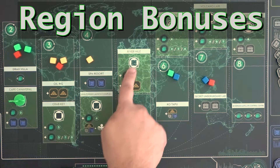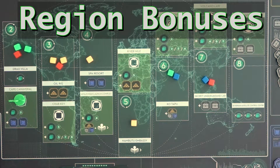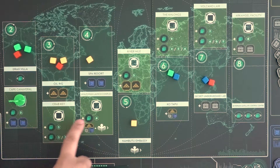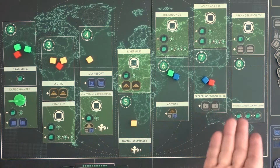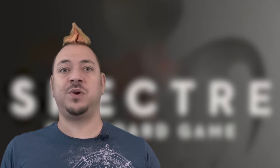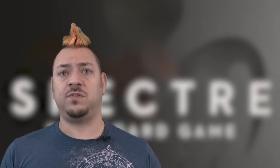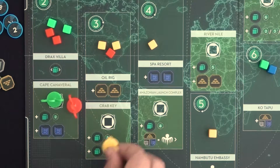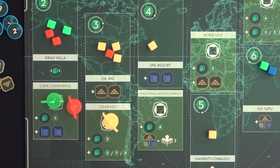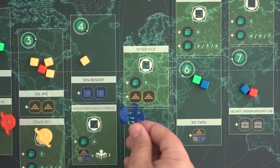Each of the regions has an action space for pawns, which gains the player an immediate region bonus. Additionally, just by placing your pawn in a region, you get to add 1 agent from your supply to that region. At Region 2, gain 2 blueprints from the supply — keep all collected resources in front of you to be spent later. At Region 3, you can place an agent from your supply to either Region 3, 7, or 8.